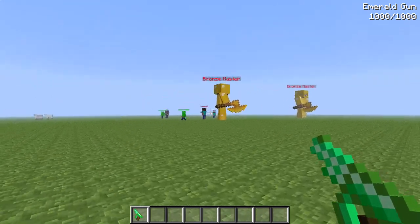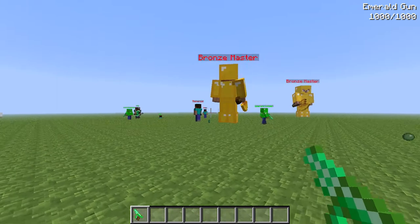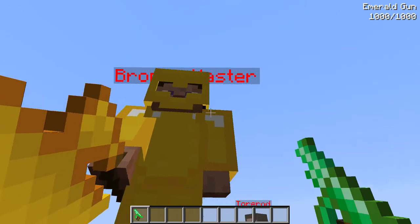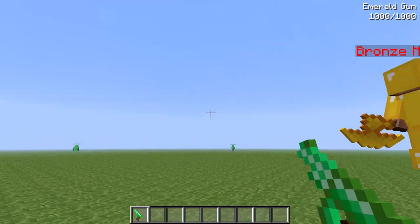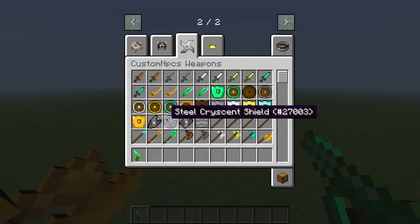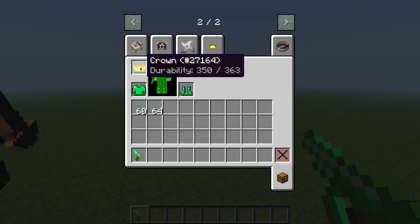I got a mod called the Custom NPCs mod. Don't worry about these guys over here — what we're really looking at today is the Bronze Master. He's wearing full bronze armor and a bronze battleaxe. I have an emerald gun, some bullets, some emerald armor, and a crown.